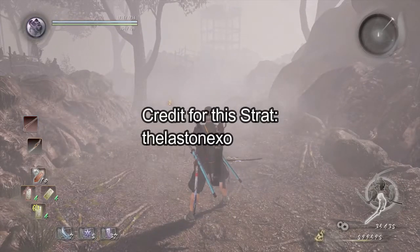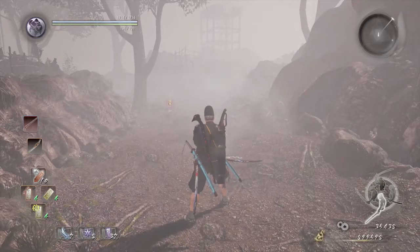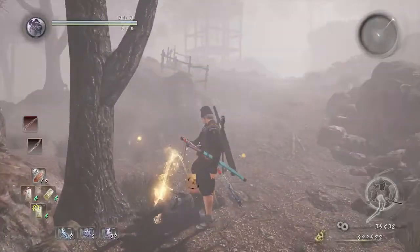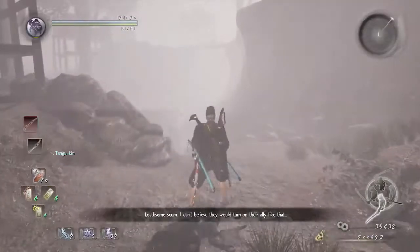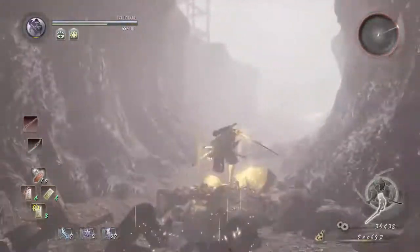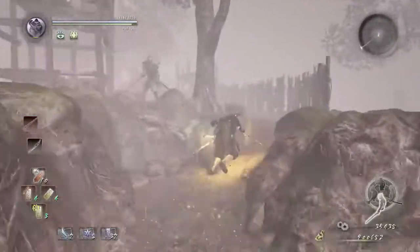This is Peck's Beginner's Guide of Nioh, Chapter 13, Sekigahara. Let's get this started. We're going to start off by looting this corpse. Go right here, and before we proceed further, we're going to activate our Kekai just to wave-dash through this field, past all these enemies.